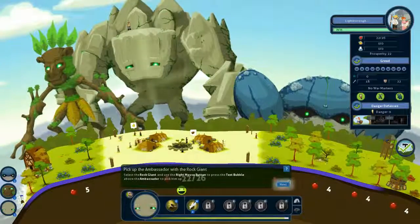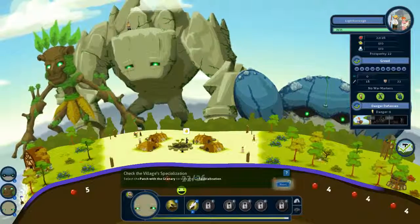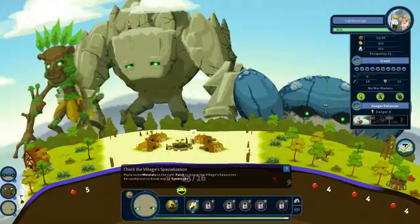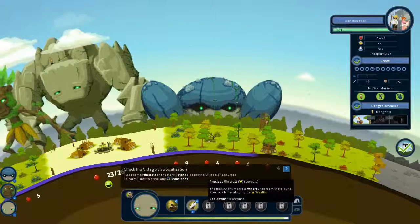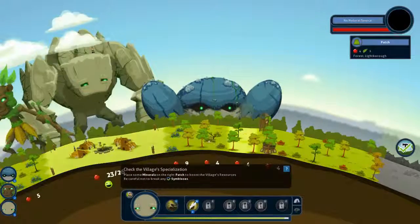Now the ambassador is on his head. People are very happy. Place the mineral patch to build the virtual resources. I think I will place it over here.